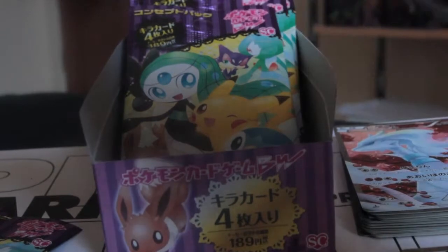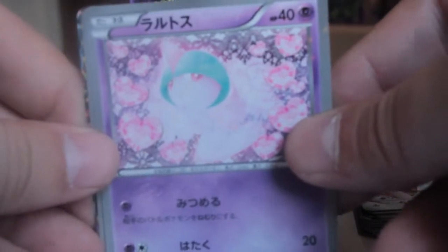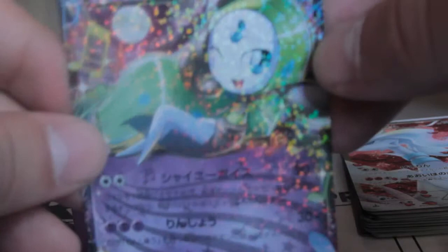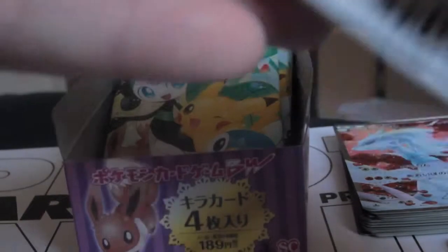I love these packs — there's such nice artwork in them and I've never really opened much of the new Japanese stuff. I had some old Japanese stuff, but this pack has a Rolt, Mincino, Cinchino, and another EX. That's weird — it's weird pulling a double with an EX in a booster box.